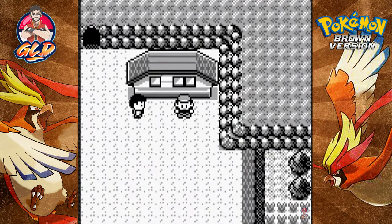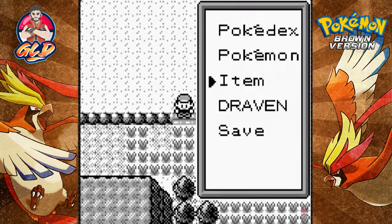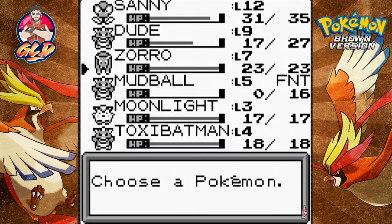What's up guys, it's me, your badass host Raven, and welcome to another episode of our Pokemon Brown walkthrough. In our last episode we finally got out of the Mersong Cave, and now I think it's Route 54 — yes, Route 54 — and we're going to continue our adventure right here.